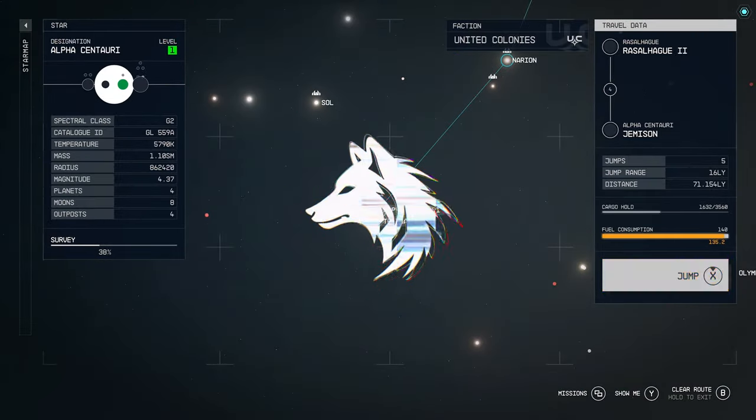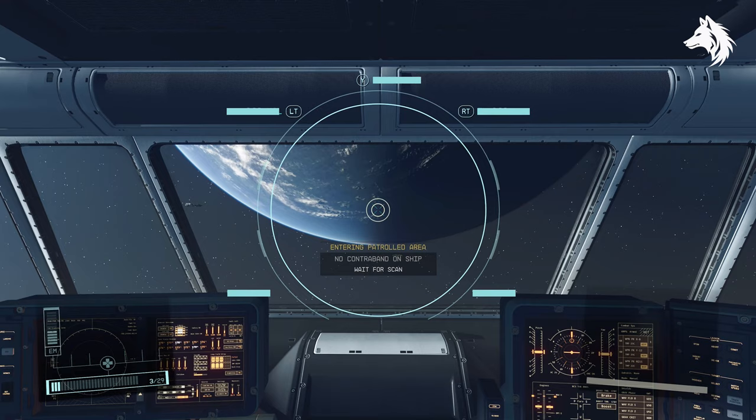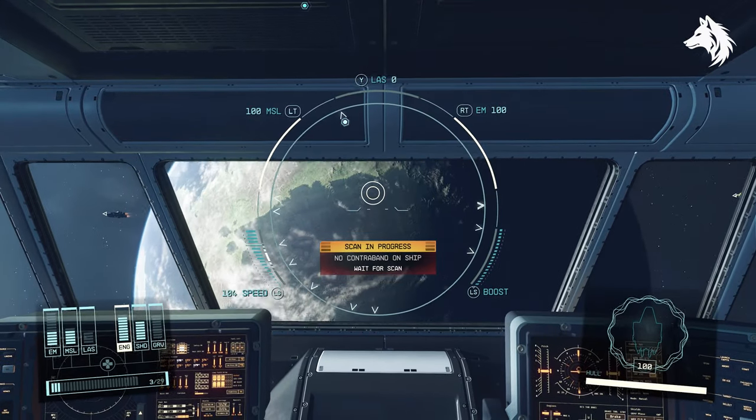One of the biggest things you can do in Starfield is steal, and one of the easiest ways to earn a bit of credits is to sell contraband. However, if you enter into any of the major locations like New Atlantis, Aquila, and Neon, your ship is going to get scanned and your items will be removed, or you will at least get a bounty.